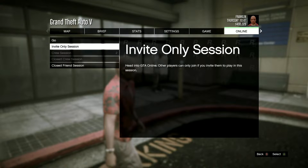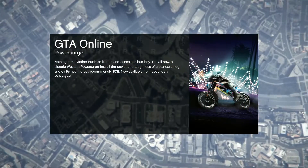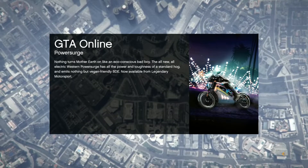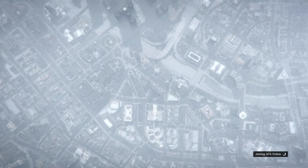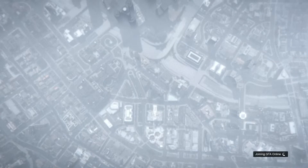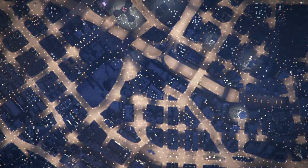Press Start and go into an invite-only session. As you can see, I should have the same amount of money and the Deluxo is going to be waiting for me.